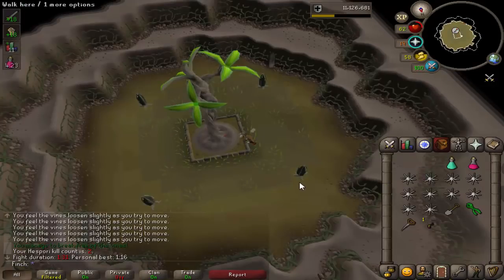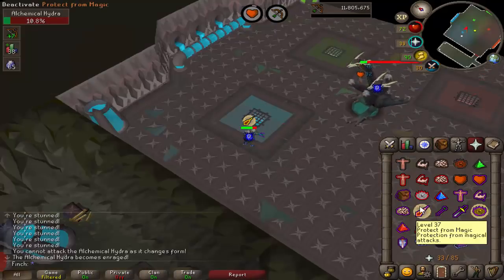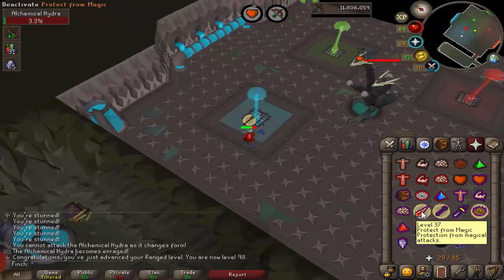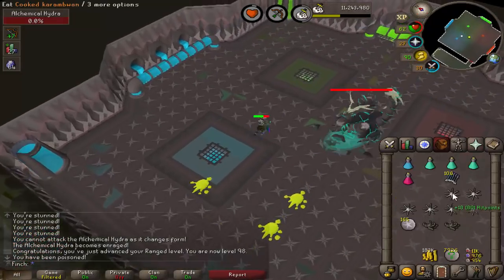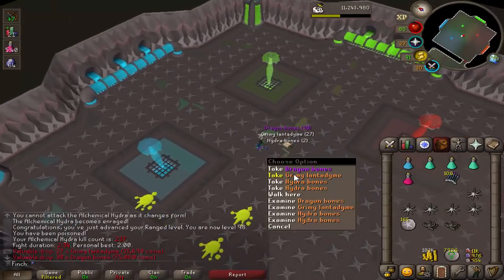Got my second Hespori — can we get anything good? Kronos seed. Meh. And that is 98 Ranged at Hydra, and the entirety of that level was done here. The XP is actually not too bad — it's about 100k an hour. So if I don't get the leather and continue doing these tasks, I'll probably get 99 fairly soon.